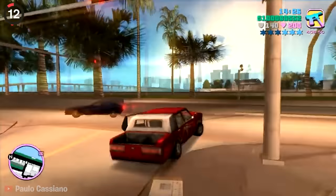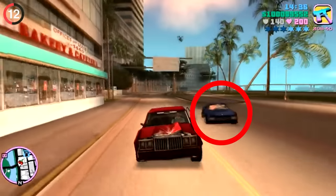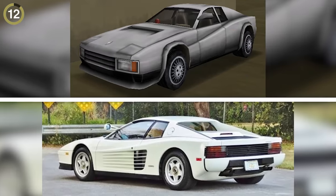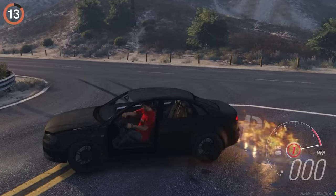One of my all-time favorite secrets is in Vice City and it revolves around the Vice Squad. If you get a 3-star wanted level, these guys will show up out of nowhere in undercover sports cars. Each design is based on a character from the show Miami Vice — even their patrol car is based on Sonny's Ferrari. And while we're on the topic of cars, if you pour gasoline behind your exhaust pipe and then rev your engine, the backfire will actually ignite the fuel.